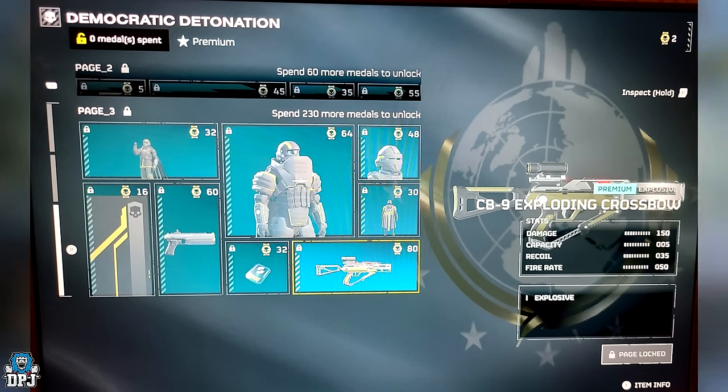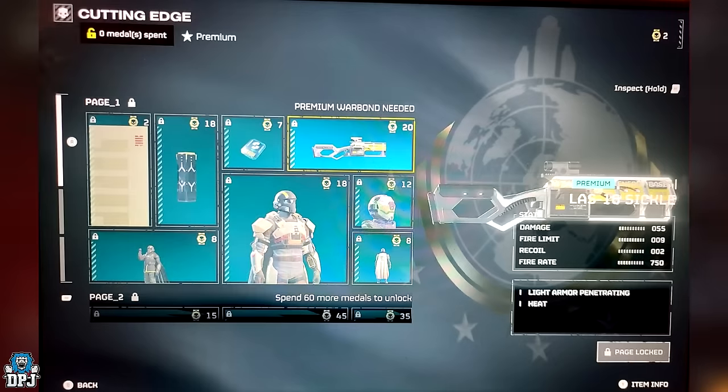With the upcoming warbond on the 14th of March, we actually have a couple of leaked in-game screenshots of this thing active. There are only a couple of pages that have hit Reddit — we've seen the exploding crossbow on page one, and people have already got these in-game. Remember, this is the Cutting Edge Warbond, coming out 14th of March.